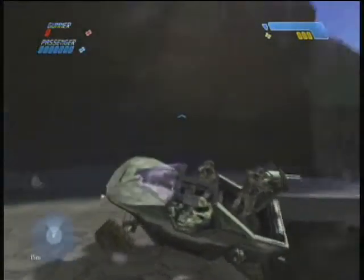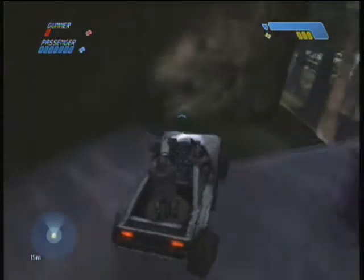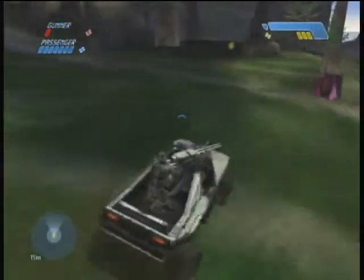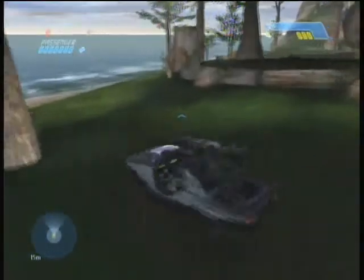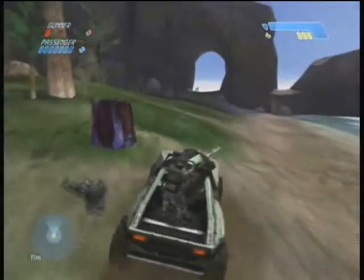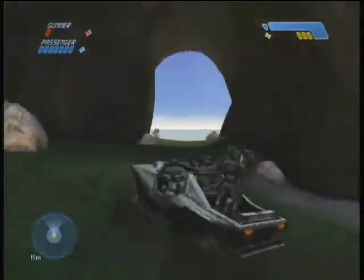Hello everybody and welcome to part 9 of the Halo CE campaign walkthrough series. I am the dominator of the world and we will be continuing this journey on this circular island on Halo. Last time we left off killing a couple of elites in that room we just left. I was expecting a lot of Covenant on the ground but apparently I was wrong — there were only two. It is indeed fun to run over the Covenant in Halo 1.